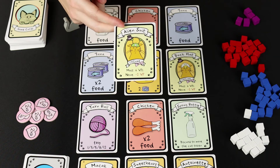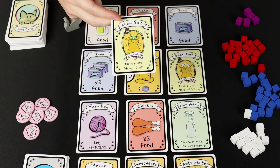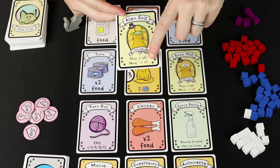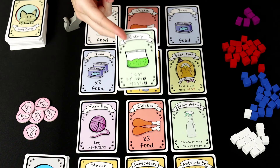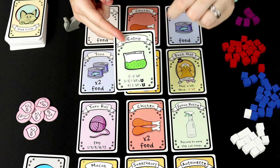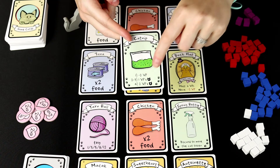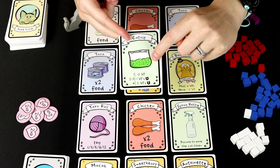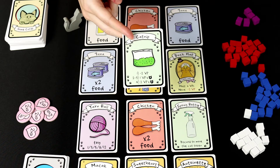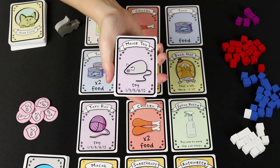Now let's go over the costume cards. If you pick one of these up, you will add it to your hand and keep it until the end of the game. Whoever has the most costume cards will get six victory points, but if you don't have any costume cards, you will lose two victory points. If you take a catnip card, you will also keep this in your hand until the end of the game. If you only have one catnip card at the end of the game, it's minus two victory points. If you have two or three, you get one victory point per fully fed cat. If you have four or more, you get two victory points per fully fed cat.